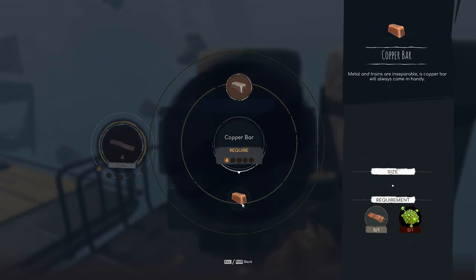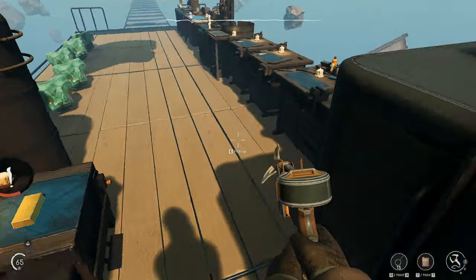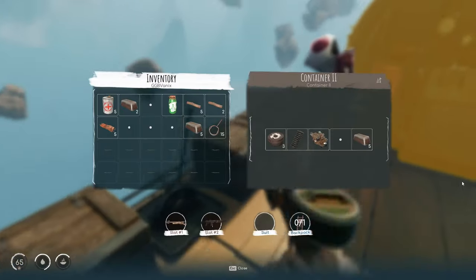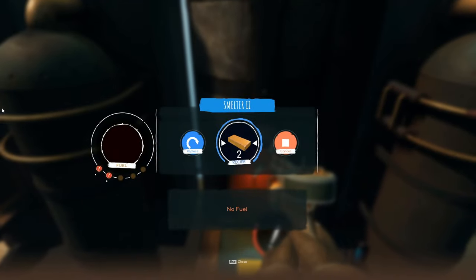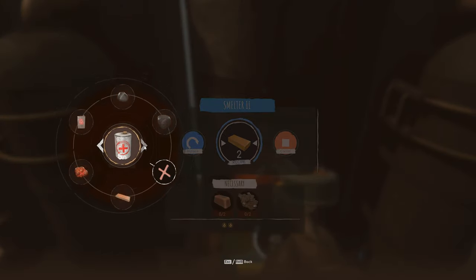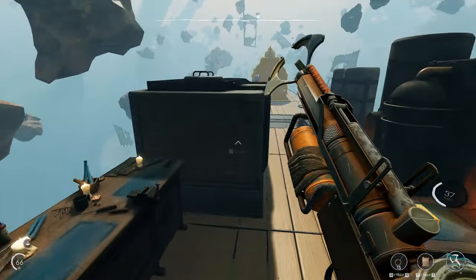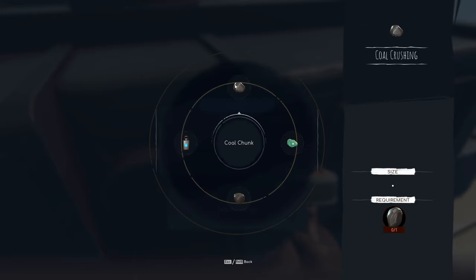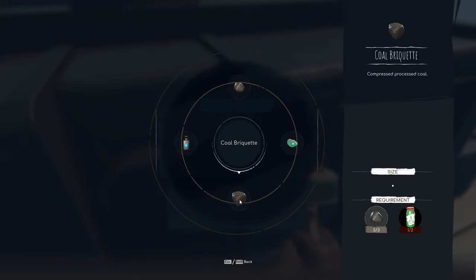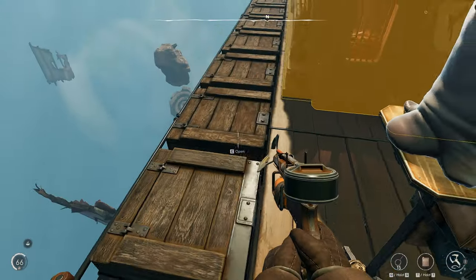We're gonna need chemicals now. Where did I put the sterilizer? It's in my inventory, of course it is. That will run now. I do have these coal chunks here, but I want to process it further and use these chemicals to make the coal briquettes.